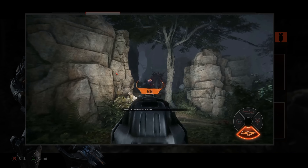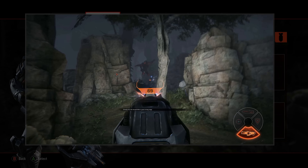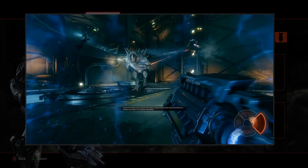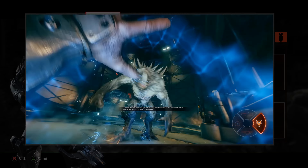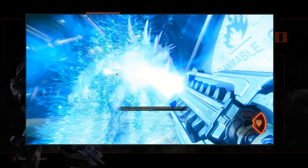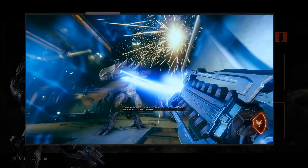The assault rifle is great at long range. Continue to press the fight with assault by using the personal shield. Wait until the monster is attacking, then activate it for temporary invulnerability.